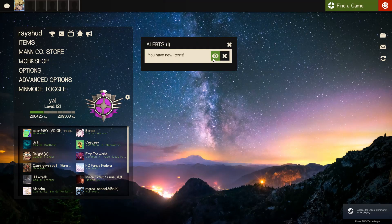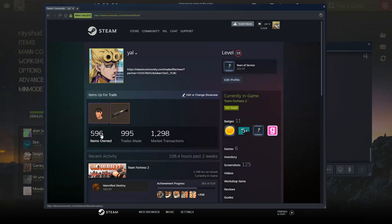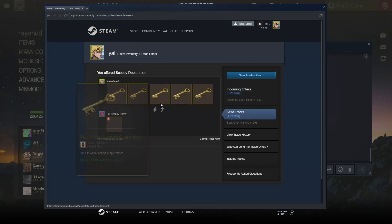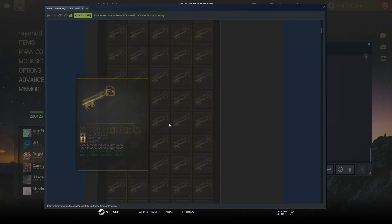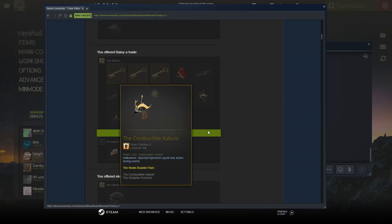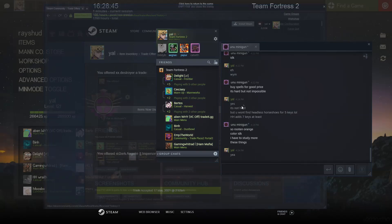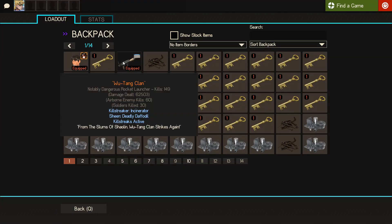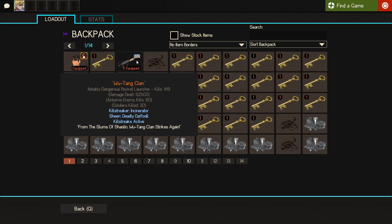Guys, I have sold my hog warrior for 57 keys pure. I bought it for like 48 keys and spells, and made like 9 keys profit out of it — can't complain. Now I have like full pure. And I bought myself this strange rocket launcher because I play a lot of soldier currently. This one was like 22.7 keys and I can always resell for the price. Look at the parts — it's like 8 keys in parts. See you next trade.